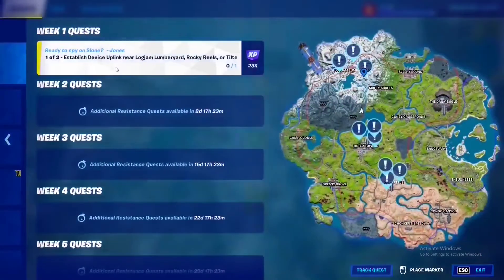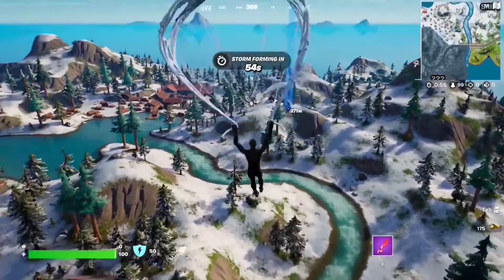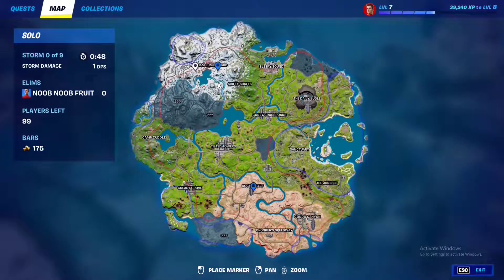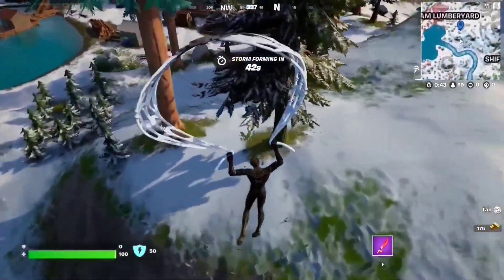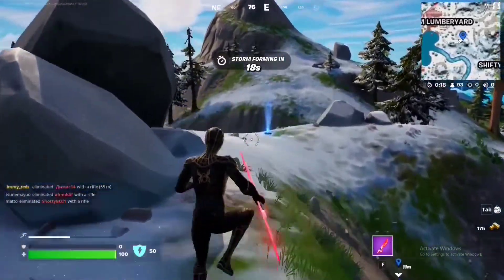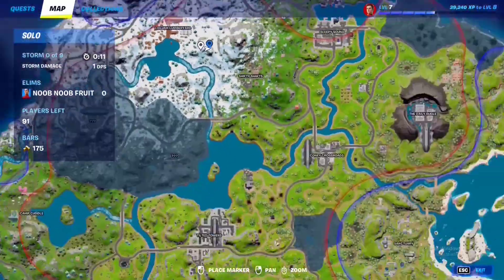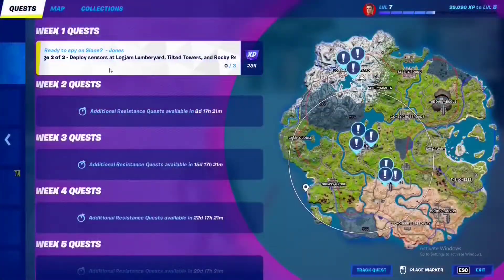For the next Resistance quest, establish the uplink near Logjam Lumberyard, Rocky Reels, or Tilted Towers. Highly recommend starting at Logjam Lumberyard because Stage 2 requires you to go there, then Rocky Reels. Find the hologram — it's right on top of this hill. Step on it to complete Stage 1.